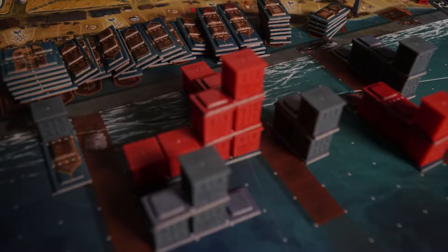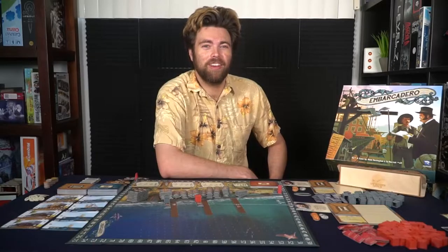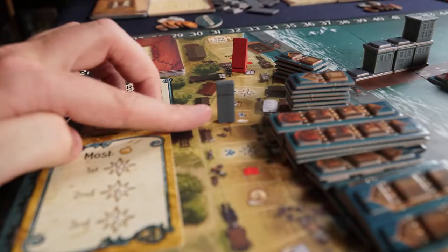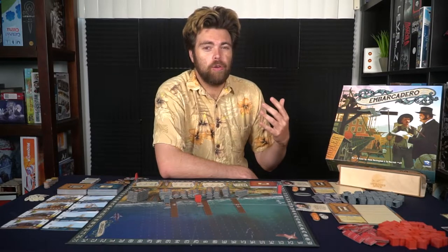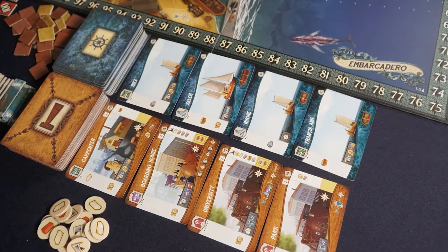In the game Embarcadero, you are going to be attempting to build shipyards and crates and structures on top of ships in San Francisco, loading them up and trying to score as many points as possible while building the ships and buildings that go atop them. As you go through each round, you're going to score based on the specific shipyards, how you're doing on the city council track, and each unique objective card at the end of the round. You'll score points for all your buildings, different ships, and your area of control, and whoever has the most points at the end of the third round is the winner.